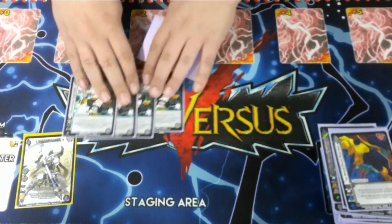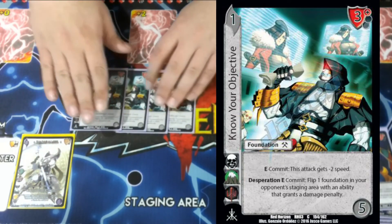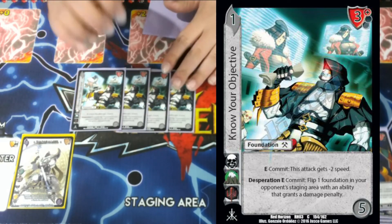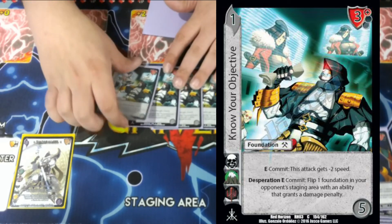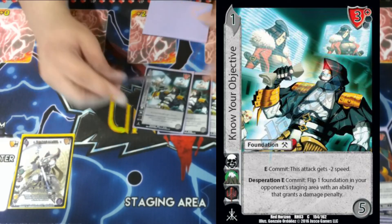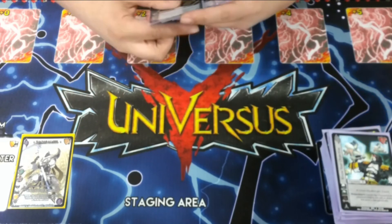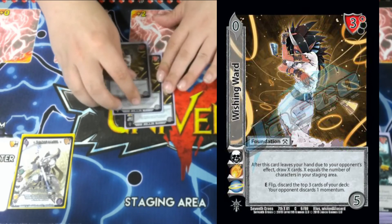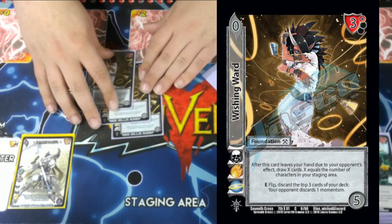We're playing four Know Your Objective. Despite his negative five speed, sometimes you want a little more speed hate, as well as having damage penalty hate on our board, which is really good. Basically you can remove two speed from an attack to be able to block it, or if your opponent has stuff that reduces our damage, we can flip that as well. Being a spam with a three-high block that lets us block something else is really good, especially when we get to reversal. Three Wishing Ward to ditch our opponent's momentum — we don't want our opponent to have too much momentum, because that's how you get blown out by Missile Launcher, Dark Churito, and Nutcracker.